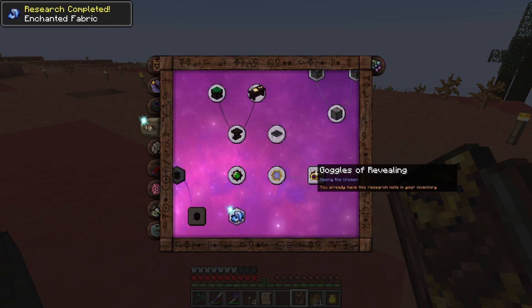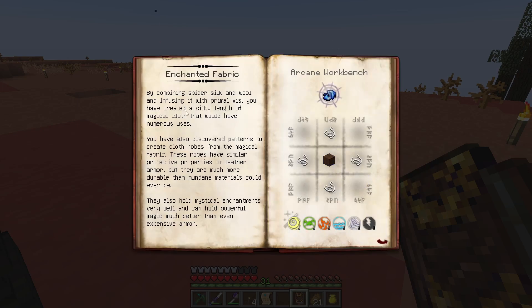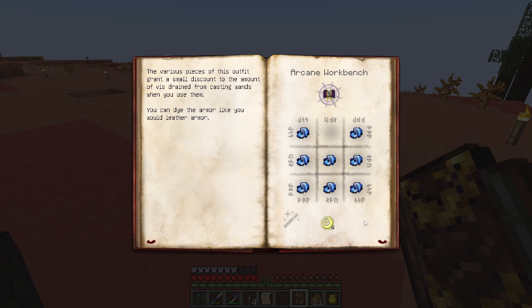Enchanted Fabric — we can actually just grab that. By combining spider silk and wool and infusing it with primal VIS, you have created a silky length of magical cloth. And then you can make things that give VIS discounts. So that's not terrible.